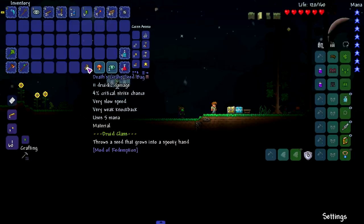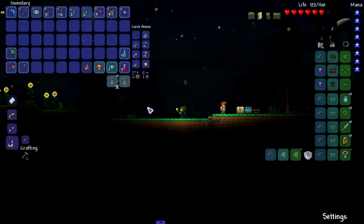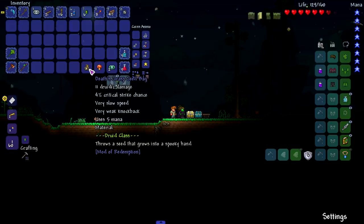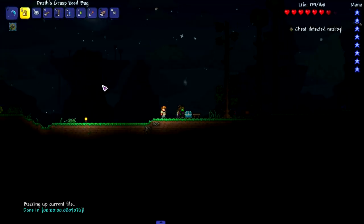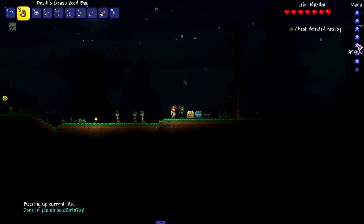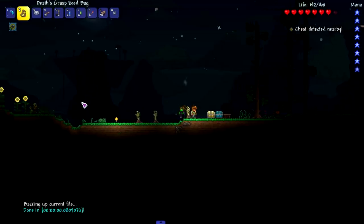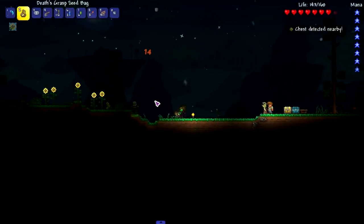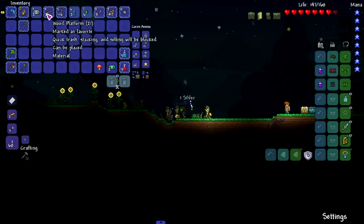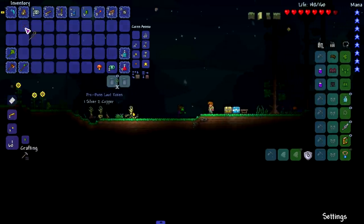I just cut that clip — I thought it was body farts on the floor, but it's Death's Grasp Seed Bag. It throws a spooky hand. Are they always going to do it? Is this what the druid stuff does? Oh, it uses mana too. So you can see we almost have enough mana for the summoning part — summoning a Nature Pixie. We just need a couple more stars.